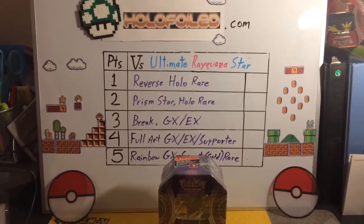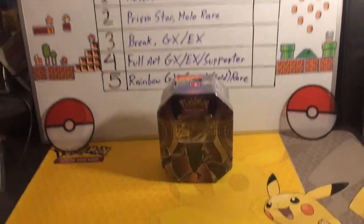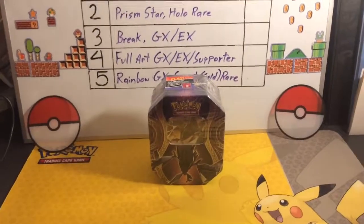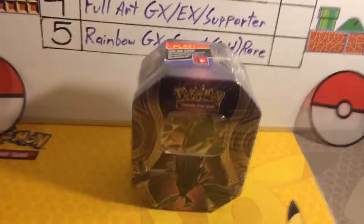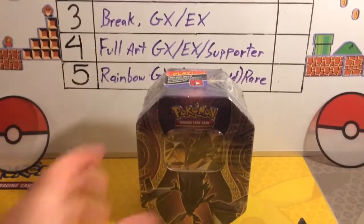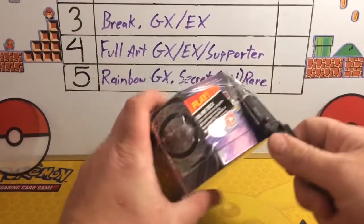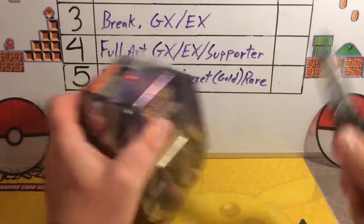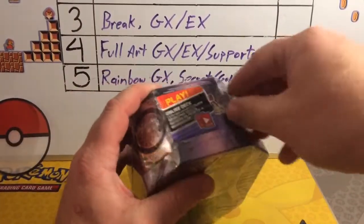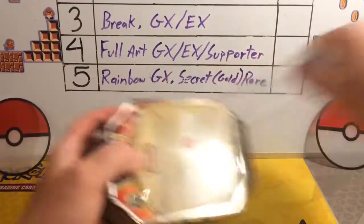So there's our basic point system that we've been going with, and let's get into this tin — I've got a Necrozma GX tin. My other two rounds have been pretty good so far: I got 8 points my first round, 6 points my second round, and I've advanced off of that, so hopefully we'll keep it going.